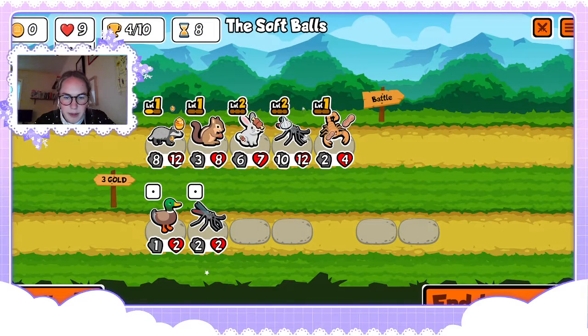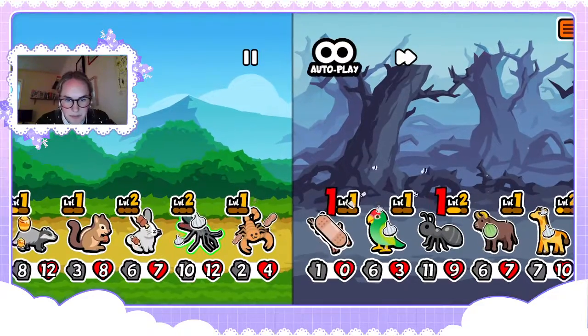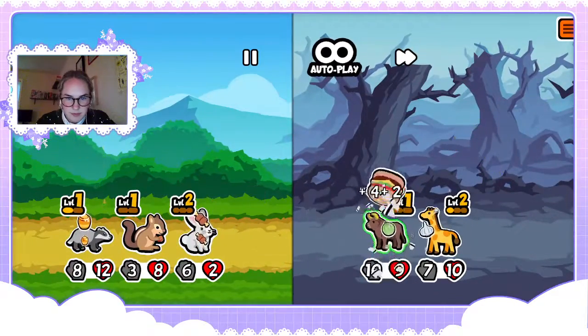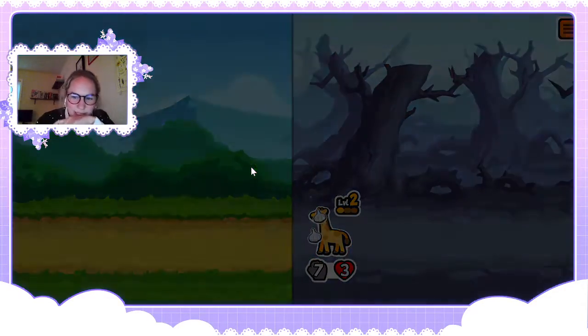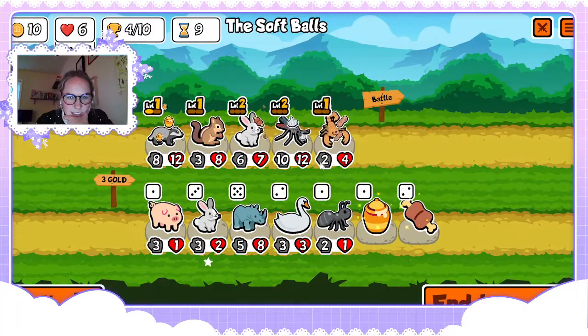I'm gonna finally move you back. I think we actually can get a buff scorpion — we've got some real good bones on this house. No — oh, it was so close, it was so close. It's okay, we still got six lives left.